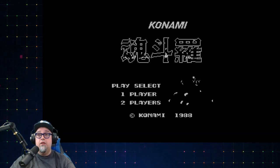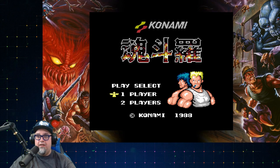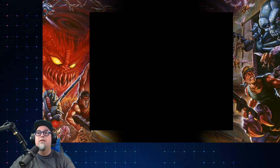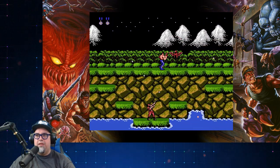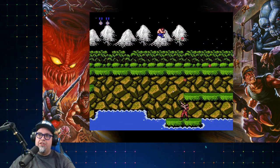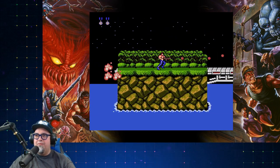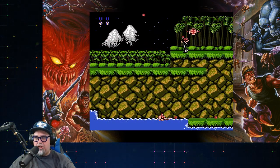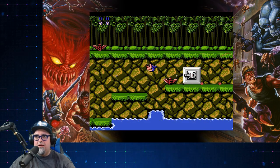One more before we go — Contra Famicom, let's do it. Display settings, all the same stuff. Let's get that frame up there. Area 1, jungle. I'm not sure what the differences in this game are going to be. I'm not well-versed in the history of Contra — maybe I need to read the book. Maybe it's the difficulty, some different levels, or some censorship issues. Somebody let me know in the comments below.